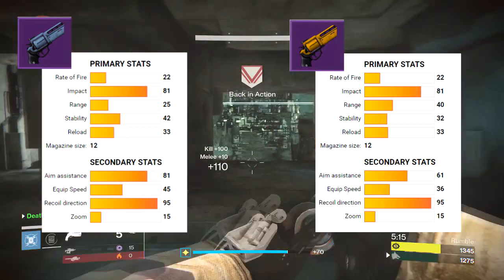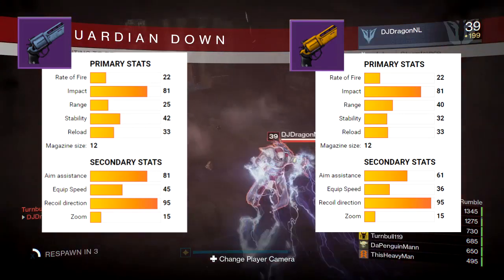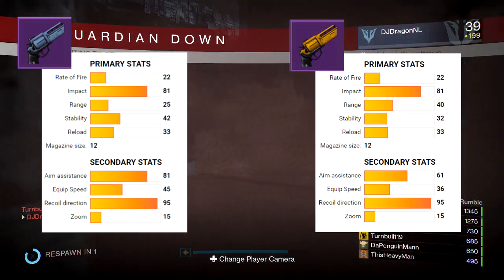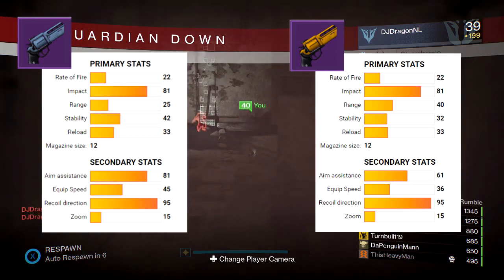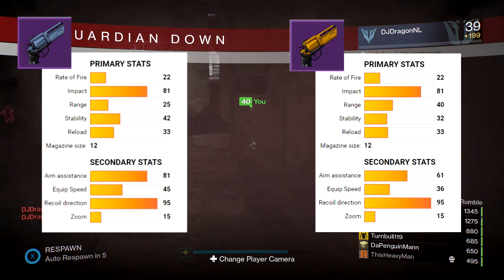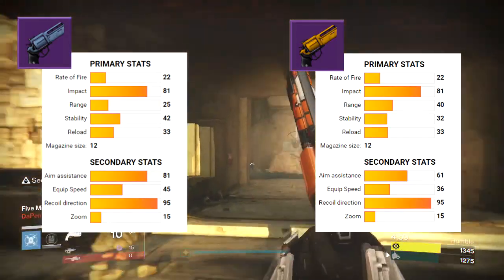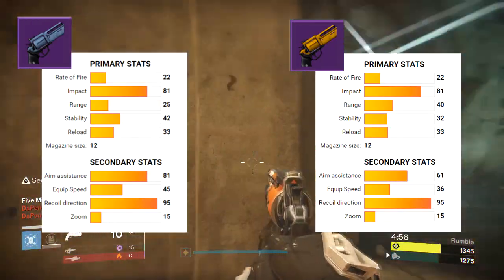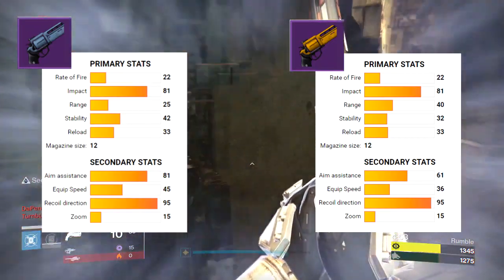If we compare that to the Fatebringer, the stats are pretty similar. Fatebringer has more range, but Send It on mine makes it pretty much the same if not better. Stability is a little less on the Fatebringer, so the Devil You Know has better stability. With Zen Moment, stability gets really good. Aim assist on the Devil You Know is high at 81 compared to 61 on the Fatebringer. Recoil direction and zoom are about the same, and the equip speed is pretty fast on the Devil You Know.